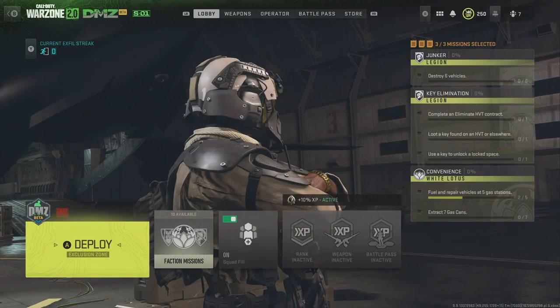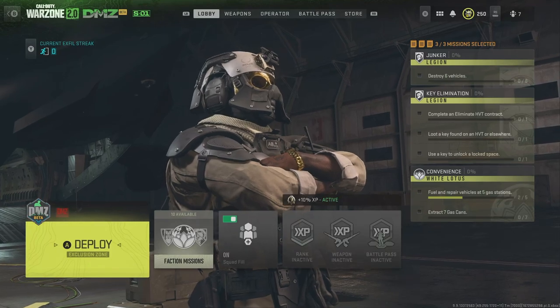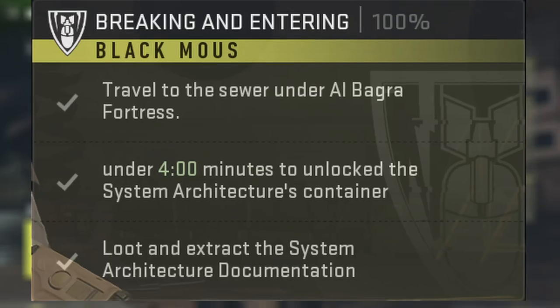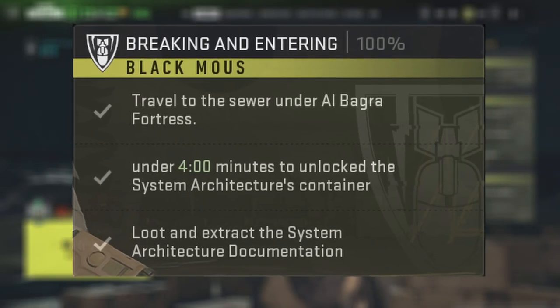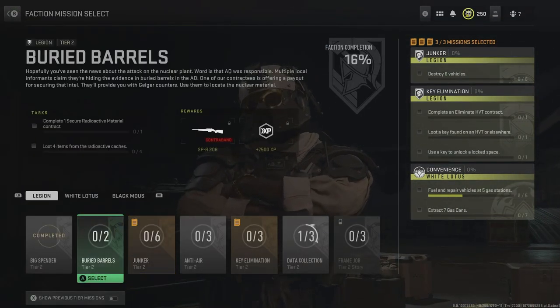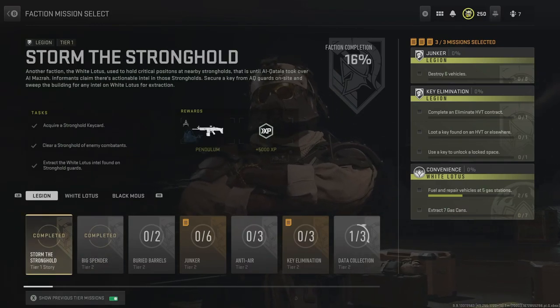So this will be a bit of a grind, but will be so worth it if you decide to do it. The actual mission to get the Rose Relentless skin is the tier 4 Black Mouse mission, Breaking and Entering. But to get there, we first have to start with the Legion tier missions and specifically the tier 1 mission, Storm the Stronghold. For this, you get a blueprint and some XP, but more importantly, it unlocks more missions.